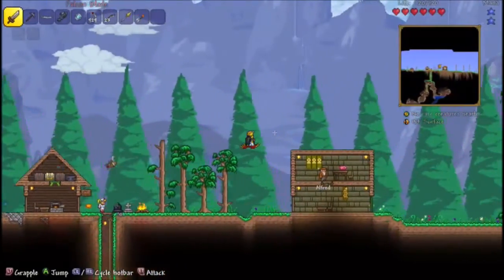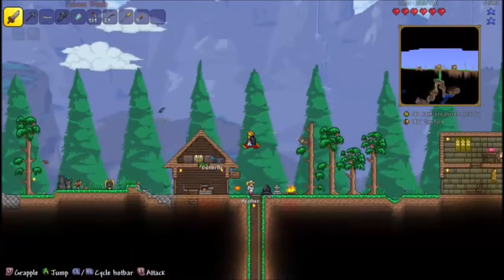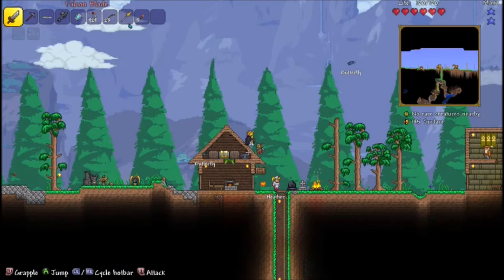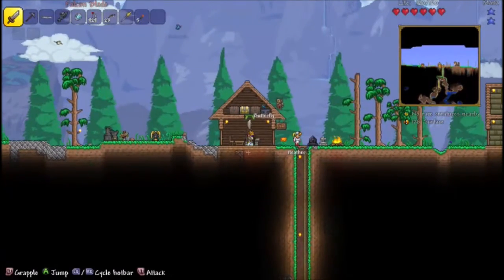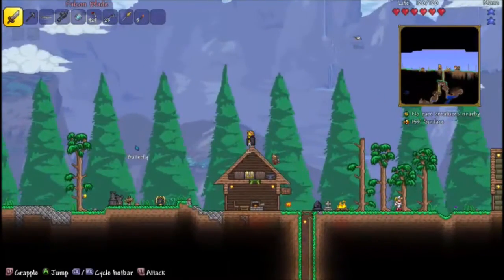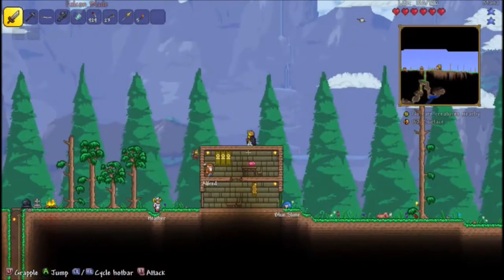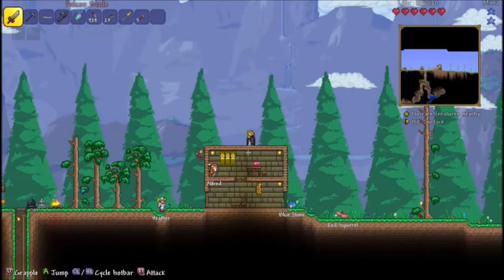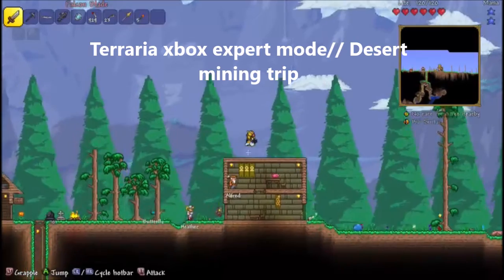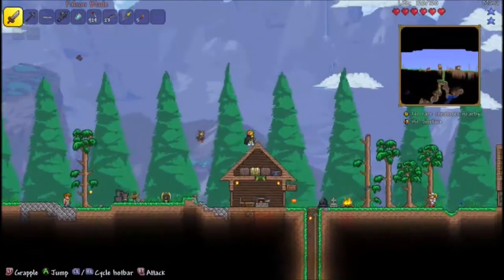Oh my gosh, how did that butterfly get inside my house? I didn't leave the door open. Whatever - just kidding, don't ever do that to a butterfly. Their life isn't worthless just because they're smaller than you. Anyway, let's get into the episode! Hello everyone, welcome to the next episode of Terraria Expert Mode playthrough!